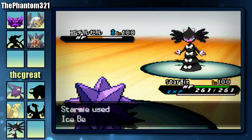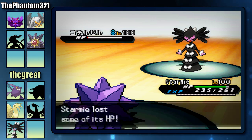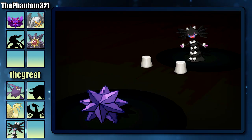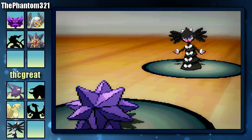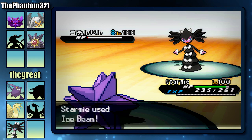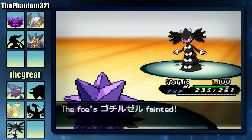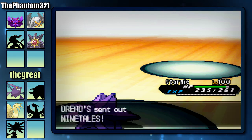Now I'm going to send out my Starmie because I figured I can easily outspeed this thing and just kill it. I'm going to go for the Ice Beam, hoping that would be enough to KO it. Unfortunately it wasn't, and now he's going to go for the Trick and give me a Choice Specs. I'm not sure if that was really good on his part because now my Special Attack is absolutely amazing, although I am locked into Ice Beam, which is the only unfortunate thing.